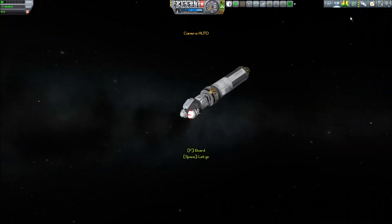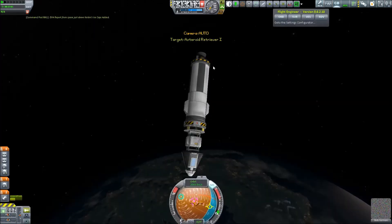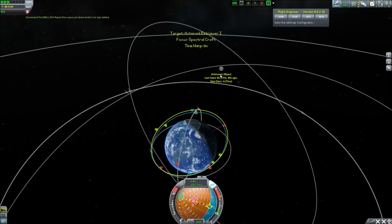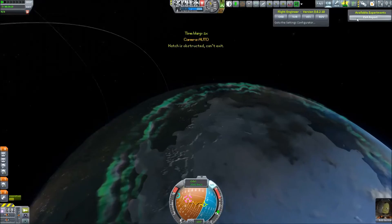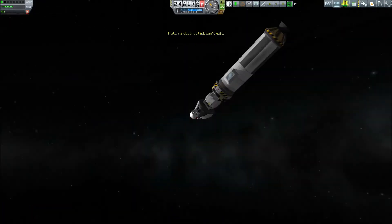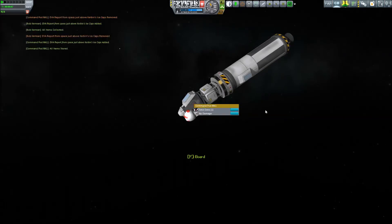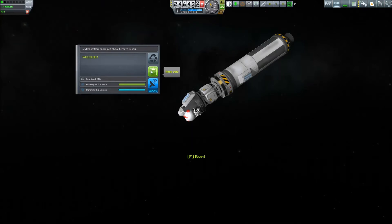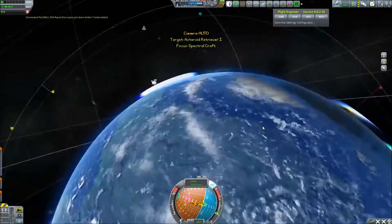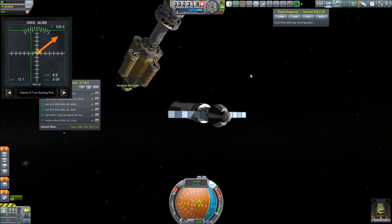While he is there, he actually found some new science surprisingly. The science log reads something like 'oh my gosh, I'm in space' — which reminds me of the Portal 2 reference. And then a little further on we get some more science, which reads that we are over the tundra.